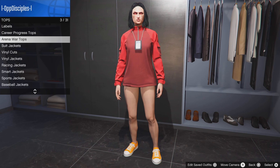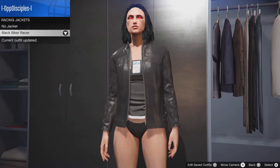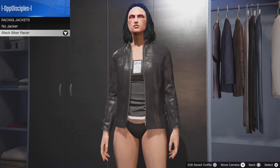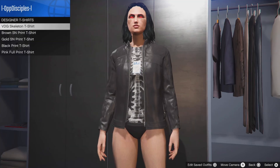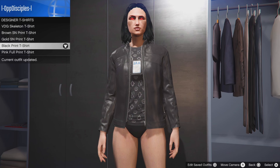At the corner store, go to tops, go to racing jackets and select the black biker racer. It should be this one - the new jackets from the new DLC. Select this one. Then back out, go down to design a t-shirt and select the black pretty t-shirt. It should be this one.